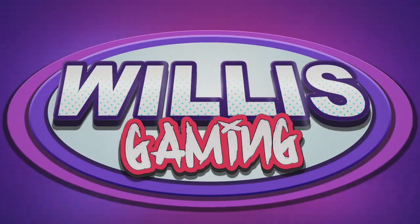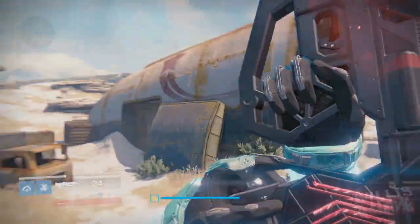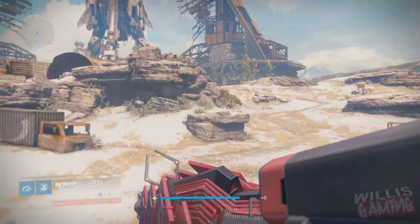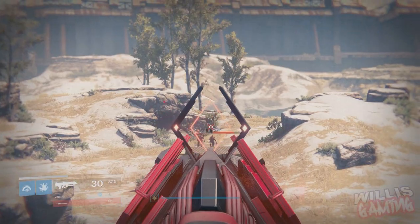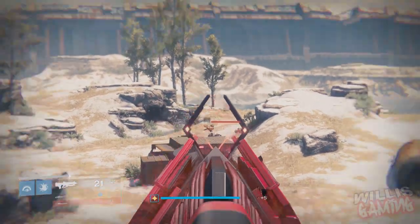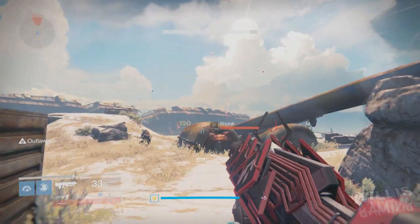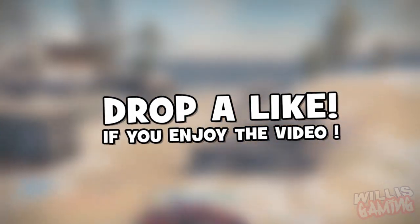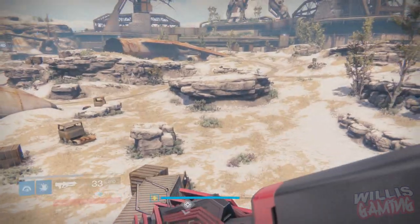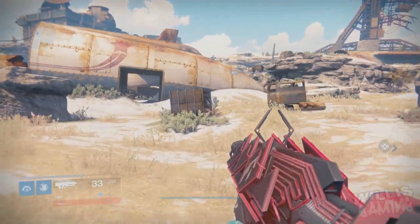What's going on guys, Willis Gaming here. We are back again with another Destiny video. In this video I'll be showing you how to get the Outbreak Prime, the exotic pulse rifle from the Wrath of the Machine raid. This is going to take you a while to get — way, way longer than the Sleeper Simulant. Drop a like if you enjoy the video and it helps you out. I'll try and explain this to the best of my abilities because some of these steps are really difficult to understand.